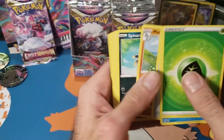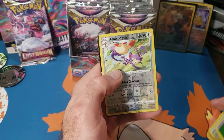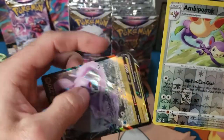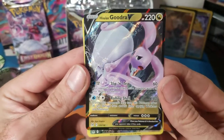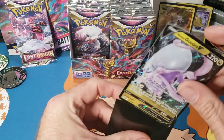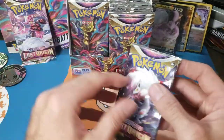Pack eight: Lumineon, Windup Bomb, Spinarak, Litwick, Shuppet, Binacle, Porygon, Ampharos, and there is a hit! Let me move these to the side. It is upside down — that is strange — but it's a Hisuian Goodra V for another hit! The upside down Goodra, I'll take it!